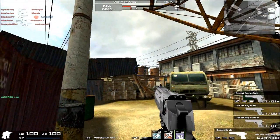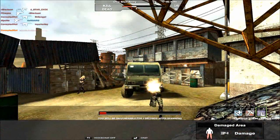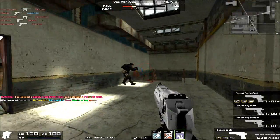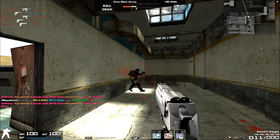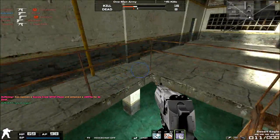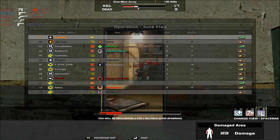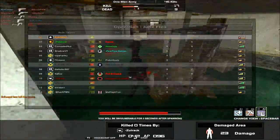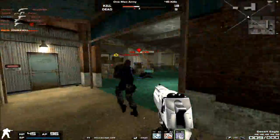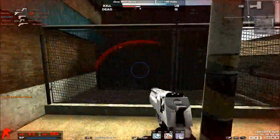Starting with damage — damage is obviously very high, as you'd expect, at 70. Now here's the quirk about the Desert Eagle: it is possible to get three-shot kills if you hit some sort of weird lag issue, but it only happens about 10% of the time, making it very rare. Generally, it should be a very strong two-shot kill.